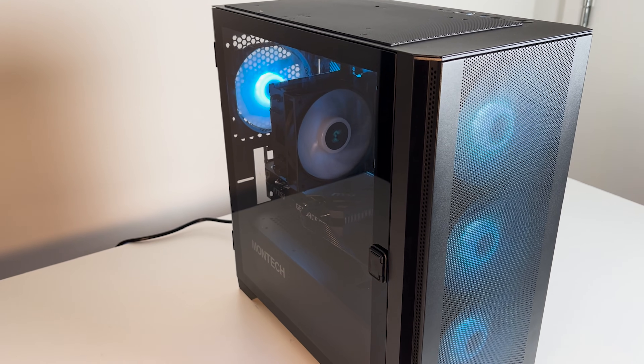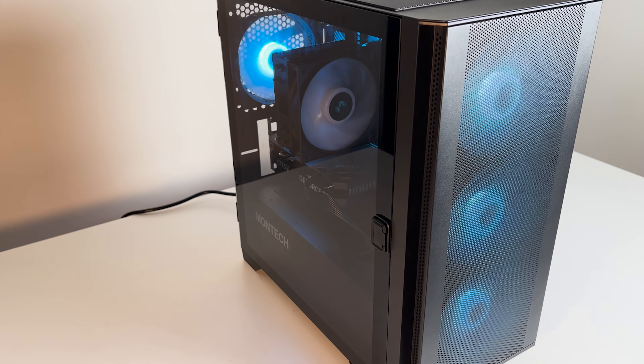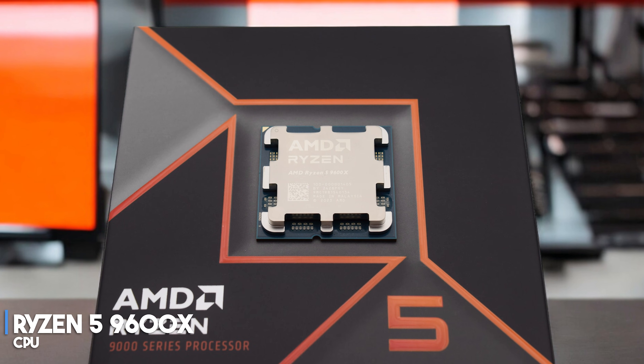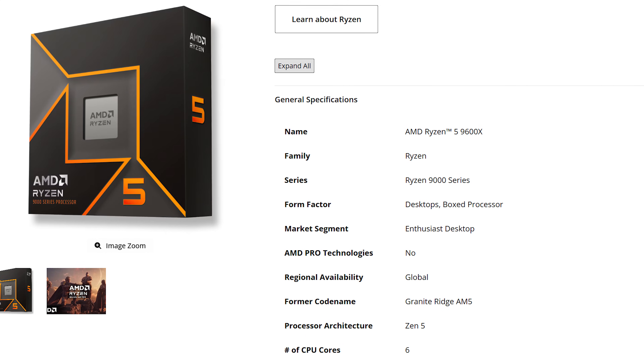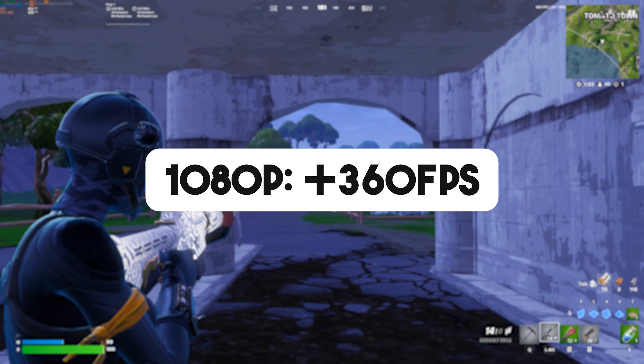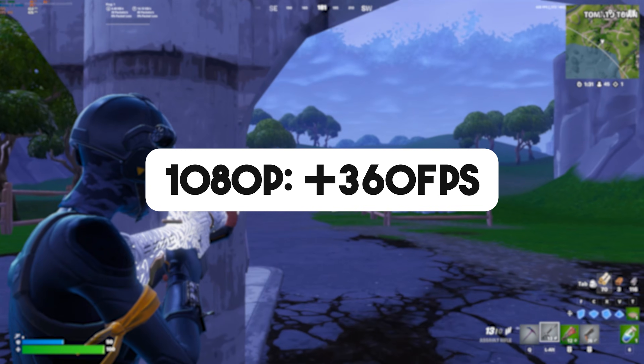First, we'll start by talking about the main PC for Fortnite — 360 plus FPS on average. This system is quite affordable, and the CPU is one of the most important components when it comes to esports shooters. For the CPU, I went with the AMD Ryzen 5 9600X, which is one of the best price-to-performance CPUs on the entire market. It will allow you to play Fortnite at 360 plus FPS on average at competitive settings at 1080p resolution, if you are using the right graphics card.